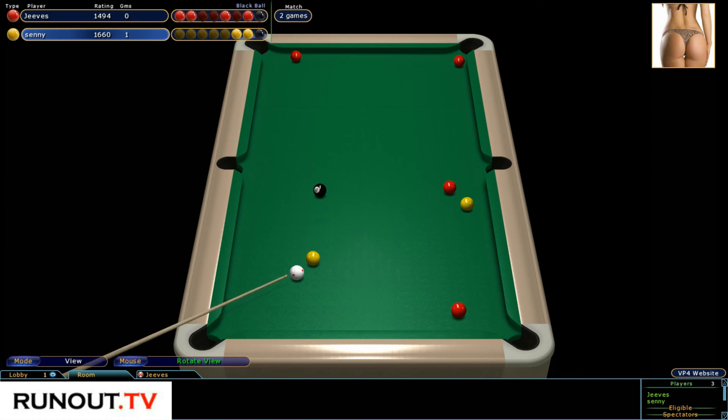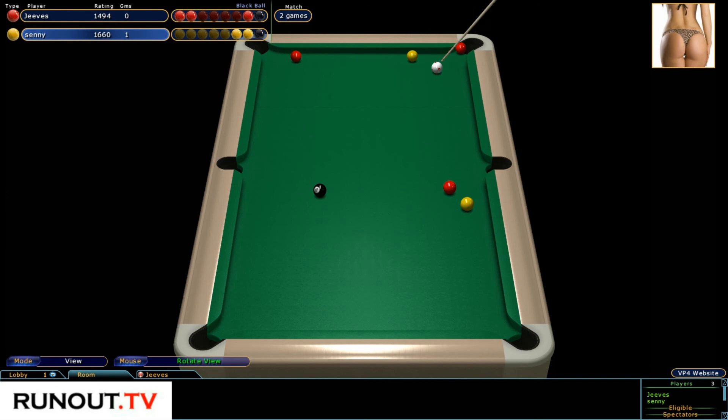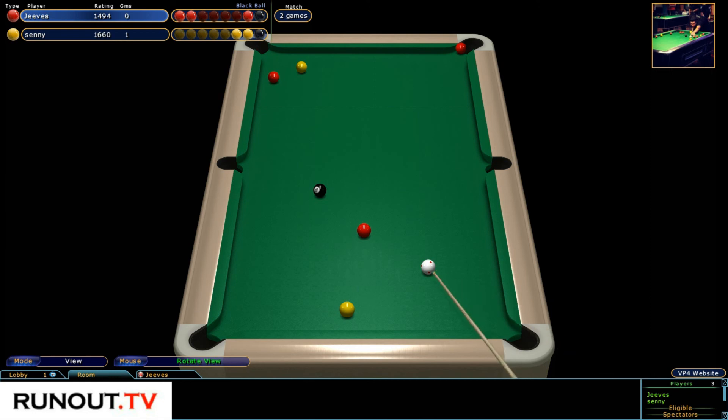Jeeves has got to get these balls pocketed when he gets back to the table. That's a really nice shot again from Senni, but Jeeves is okay — so this is a chance for him. He's really got to get these, you don't need to worry about leaving yourself nice on anything, you've just got to pop them all. I would put this one he's aiming at now first. That's a bad miss — he shouldn't have missed that really. He's having a look at the angle; he probably needs to hit the cushion around about where the red is to open the other ball up. That was a pretty good effort but Jeeves' back is against the wall.